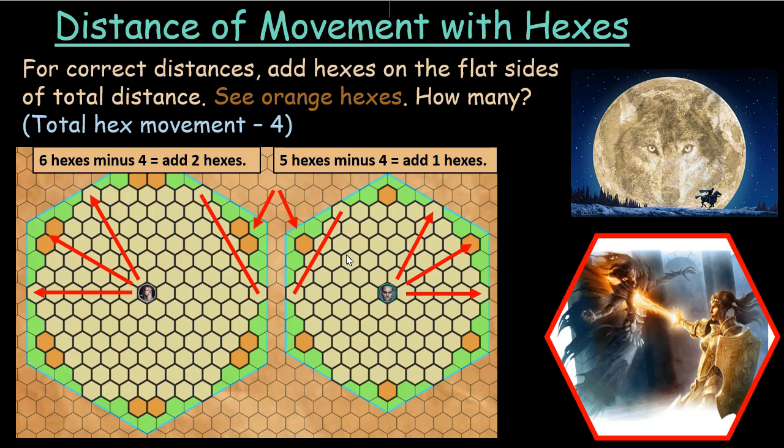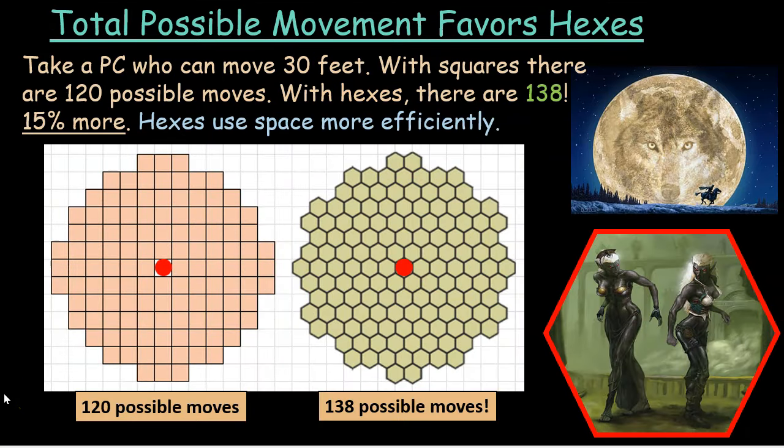Now let's take this total movement area and see what we can do with it — something that may blow your mind. We're going to look at the total possible movement around a creature, and you're going to see this actually favors hexes a lot. Take a PC who can move 30 feet. You'll see these images below — each creature in the middle can move 30 feet, one in squares and one in hexes. Those are the total possible movements they can make. The one on the left uses squares where every other diagonal move counts as two squares.